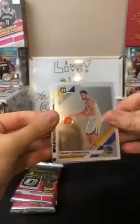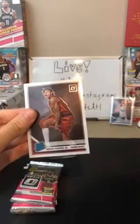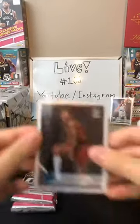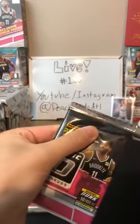Next pack: Klay Thompson for the Warriors, a holo Jamal Murray Express Lane — nice one — and then a holo Marcus Smart as well right behind it. Two in a row again: Nuggets and Celtics both looking good. And a Kevin Porter Jr. for the Cavaliers — your Cavaliers rookie. He's been trending upward lately.